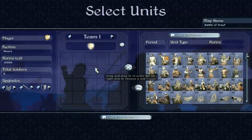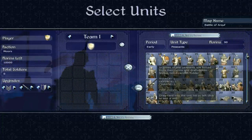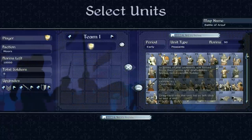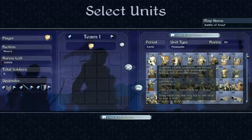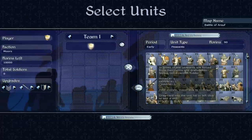Starting with peasants, as we always do: one attack, one defence, one charge, poor morale. Basically, just don't use peasants unless you're using them for cannon fodder, like it suggests in the description. Peasants are pretty useless — there's going to be very little need for you to ever use them, because they're trash.